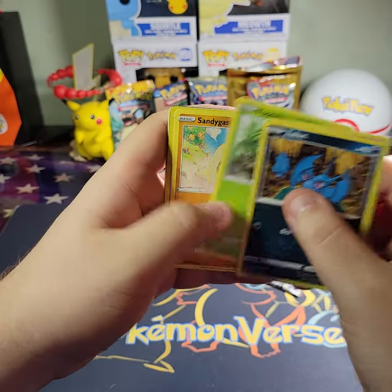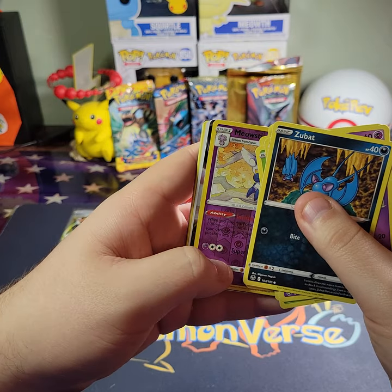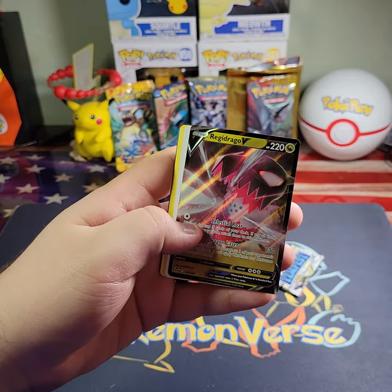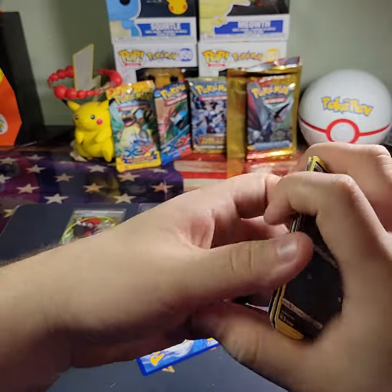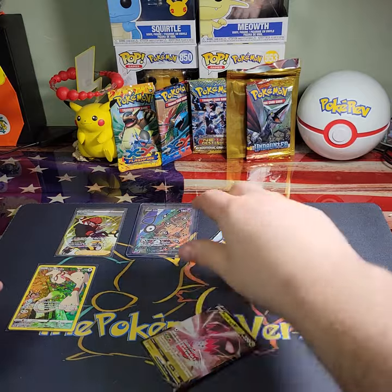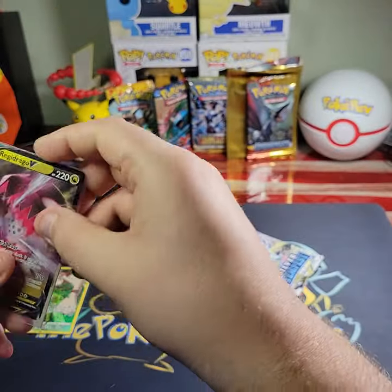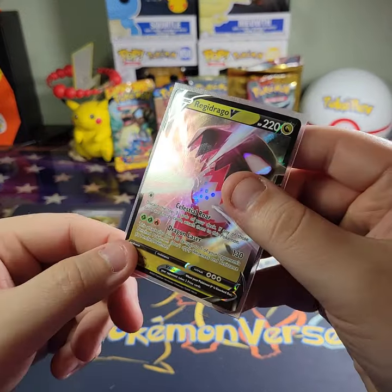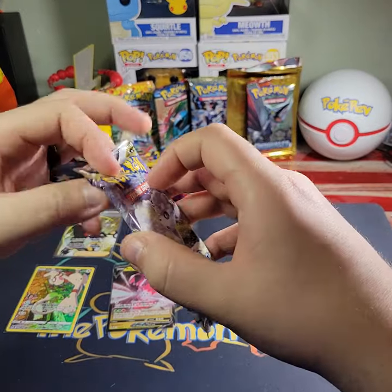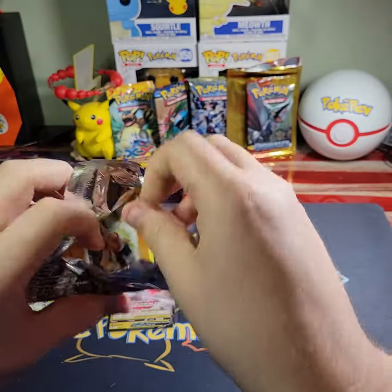Zubat, Elgyem, Foongus, Sandygast — we got something here! Meowstic... is it a full art? No, it is not — it's a Regidrago V, and it decided to flip itself over. Come on, get back up — there we go. Let me grab a sleeve real quick. The way the light shines on it from the side it looks like it could be a full art, but it was not. Regular ultra rare Regidrago V.